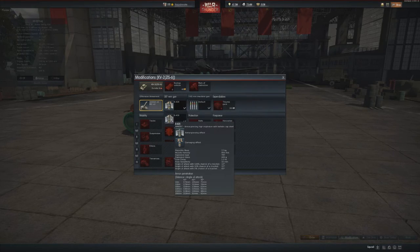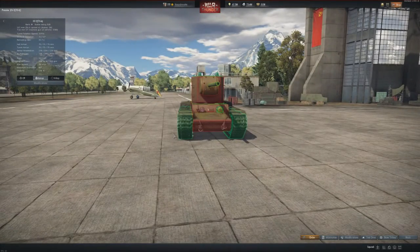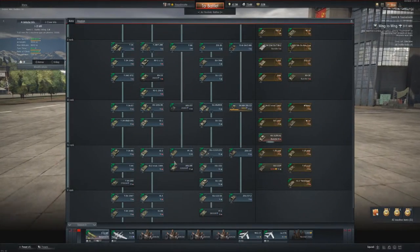A quick look at the ammunition: 440 grams of TNT — that's a mighty punch as well. Maybe not as mighty as the German 128mm, but it hurts regardless.